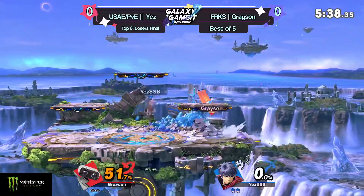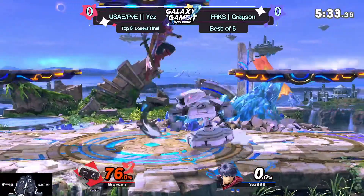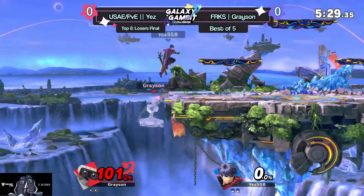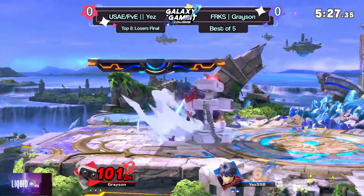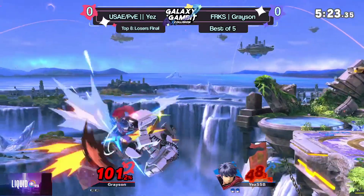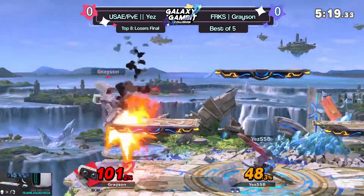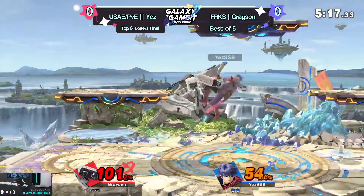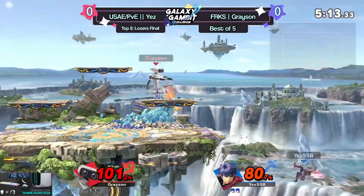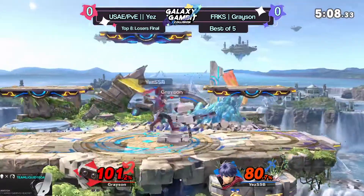Trying to fade it right there — when I see that I'm just like, he just rolls the dice and hopes he gets it. There are actually some decent percent windows there; you could get a solid 50% off the gyro — oh, I think that's a kill actually. He still had his jump. Honestly I wouldn't go for the side-B there because you end up in the corner — it worked out, but it's not really that efficient.